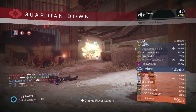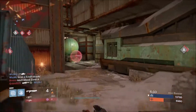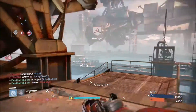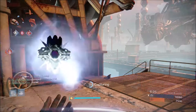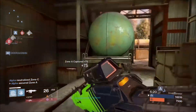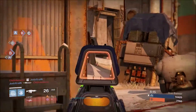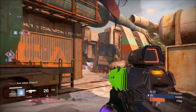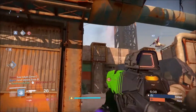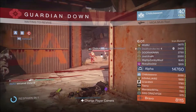The perks you want to look for on this: I would suggest Range Finder because usually the range is pretty bad. If you can get one with Counter Balance or some kind of stability upgrade, that is always welcomed. Glass Half Full is an okay perk, but you have to remember to not reload. And seeing it takes about half the mag to kill someone, especially if you're not landing all headshots, it's kind of hard to do. You should be the person that constantly reloads and does it often without thinking about it.